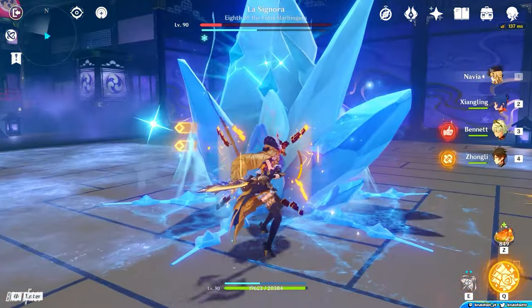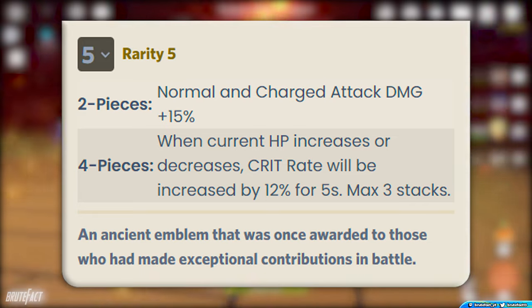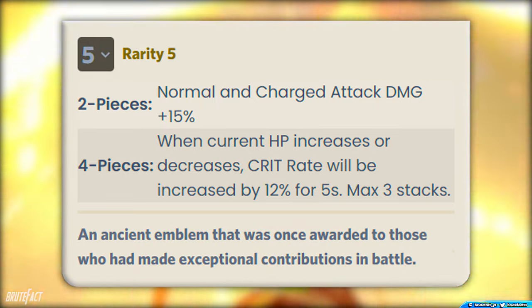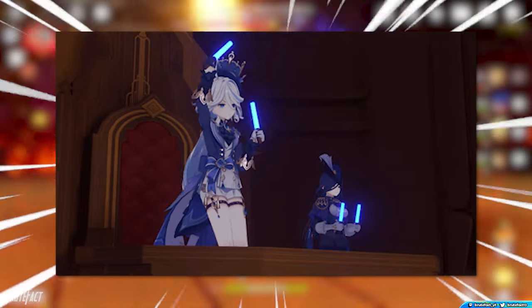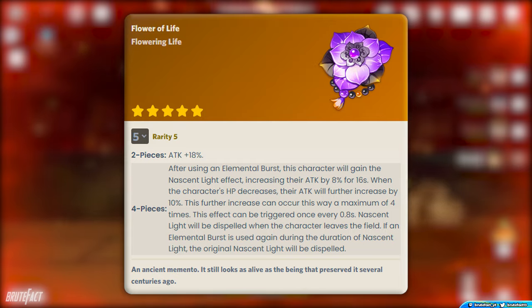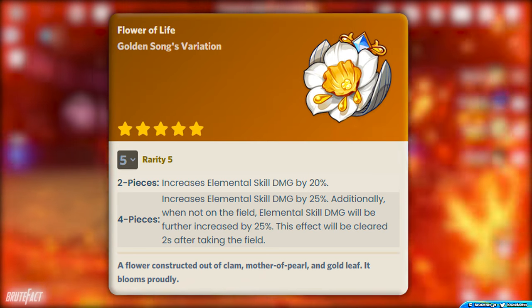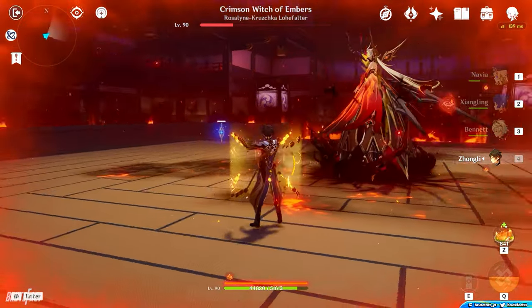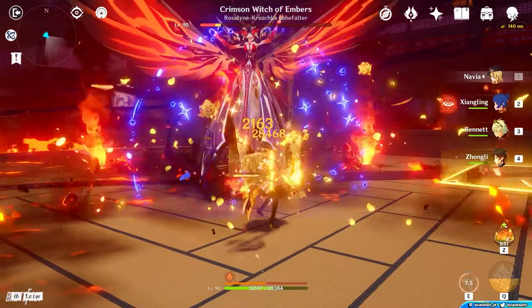If you don't want to invest resin into a completely new artifact set, you can go for the 4-piece Marechaussee Hunter set. Its 4-piece condition of gaining and losing HP grants 36% Crit Rate, and the 2-piece increases Normal and Charged attack damage by 15%. To use this set, you have to put Furina in your team, as she drains your HP to trigger the effect. Vermilion Hereafter is similar but requires using your Burst to trigger the effect. Golden Troupe is also useful — the 2-piece increases Elemental Skill damage by 20%, the 4-piece increases it by another 25%, and when the character is off-field, Elemental Skill damage is further increased by 25%, though this off-field bonus clears 2 seconds after you switch in.